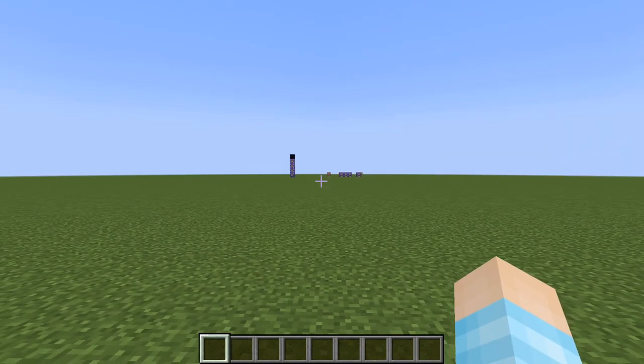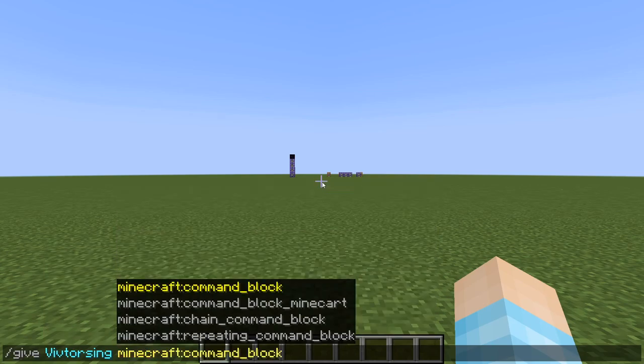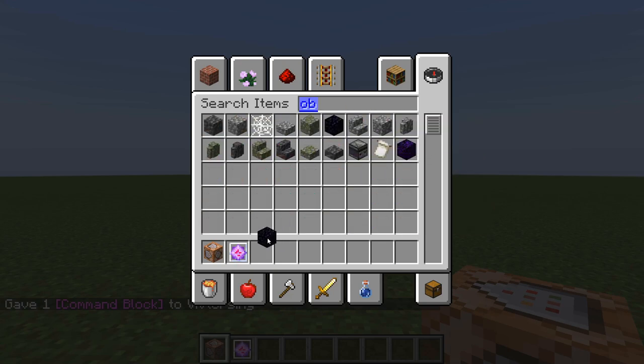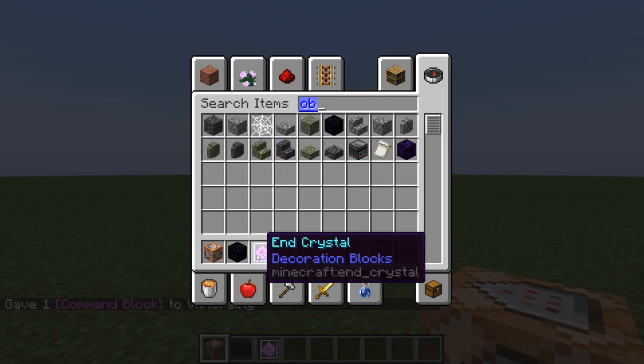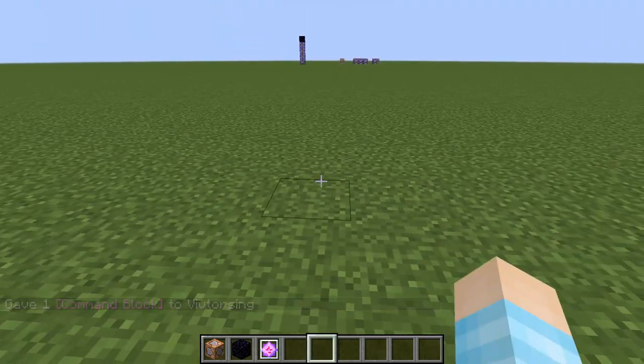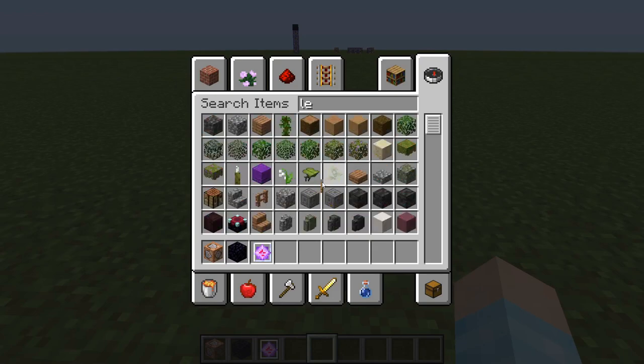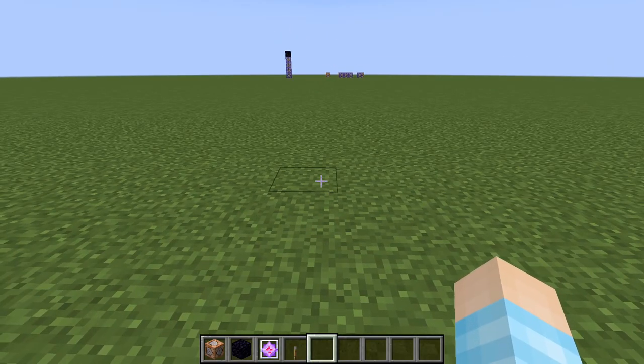So what you need is cheats, of course, and you need a command block. You need an end crystal and some obsidian. And if you want, you can have some levers just in case.